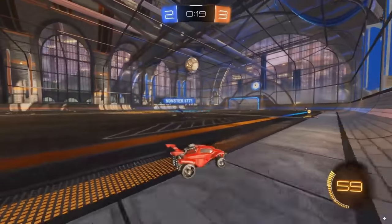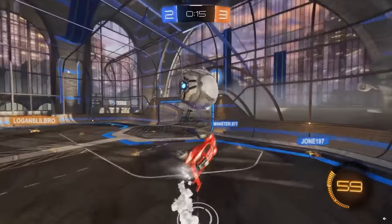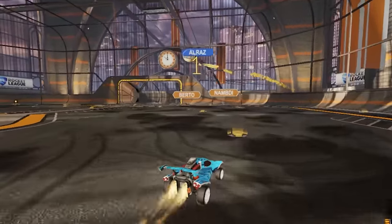Here's the difference. Most low-ranked players going for flip resets are usually so stoked to get the reset that they just instantly flip into the ball and send it away. Instead, what I've seen work really well when I'm at midfield watching my pro teammates clip is mixing air dribbles and flip resets.